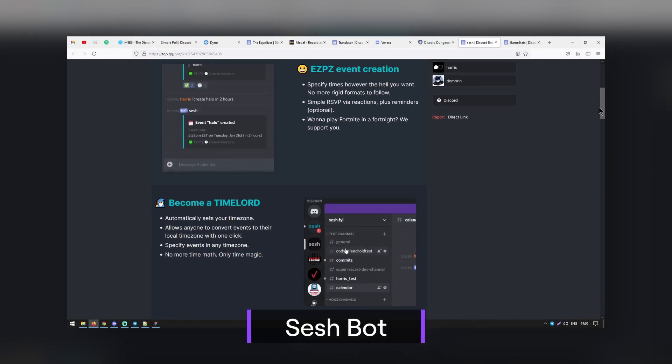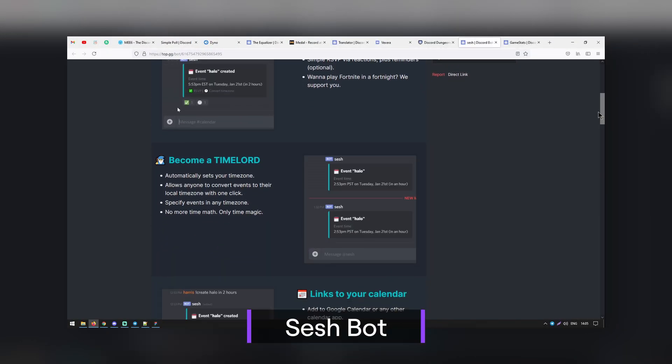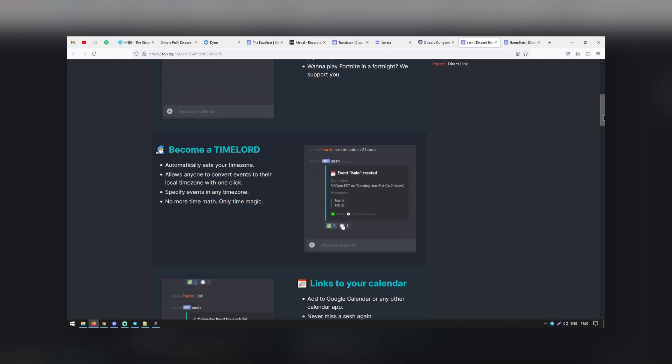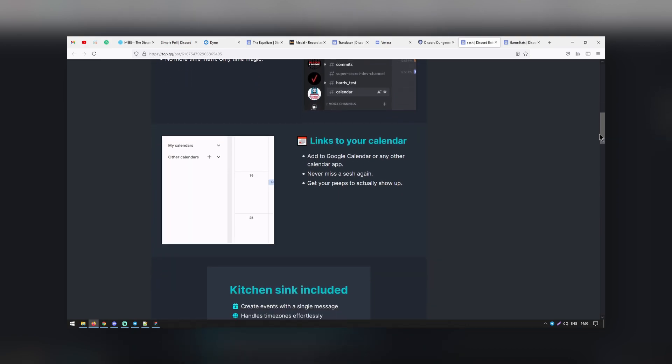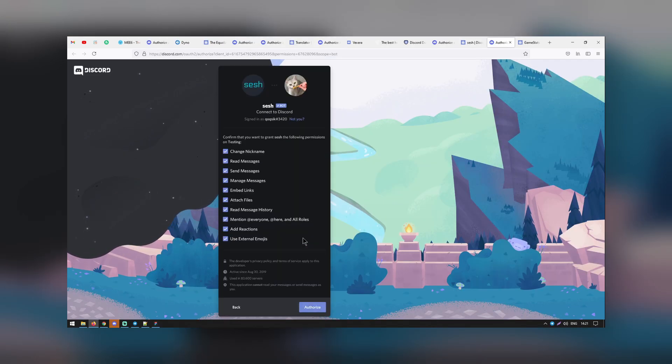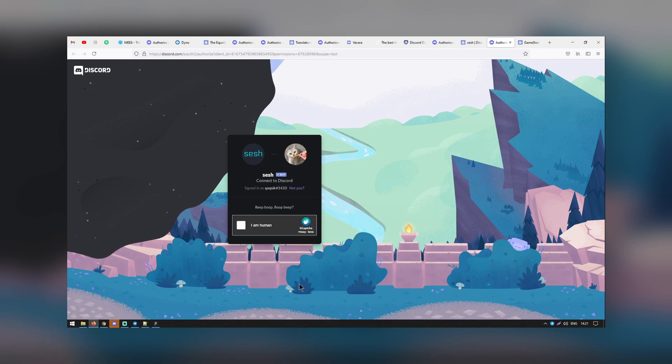Sesh is a calendar bot created for Discord. You can create events on your server, have people RSVP, and set reminders. The bot is customizable, allowing you to modify it however you choose. If you want things to be super organized, you can link it to your Google Calendar to make sure you don't miss any tasks on any specific days.